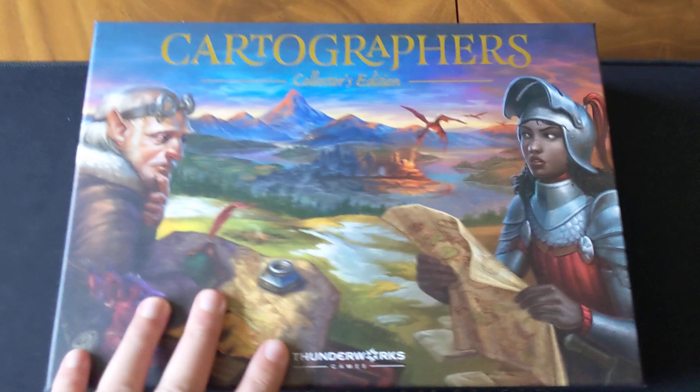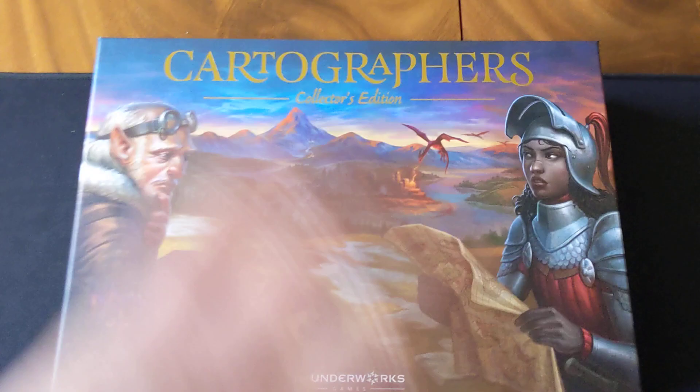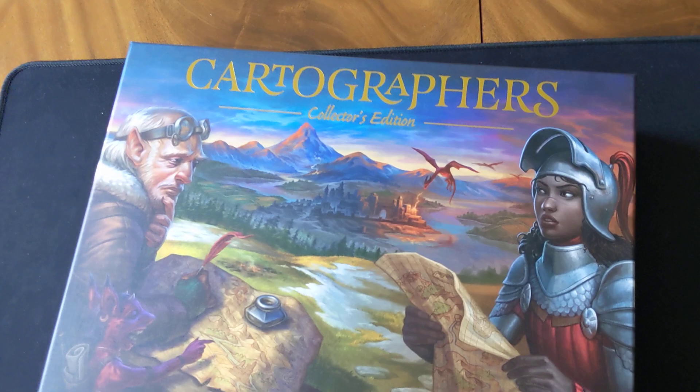Next up, back to Kickstarter games — this is Cartographers, the collector's edition. It's a roll-and-write game I really enjoy where you have your little map and you're trying to add different terrain types to score various objectives. This edition has the Heroes expansion and lots of additional content for more replayability. It's quite a big box for a roll-and-write game, but Cartographers warrants that — you've got different maps, dungeons, different layouts and objectives. I like the system and more of a good game is always a good thing.